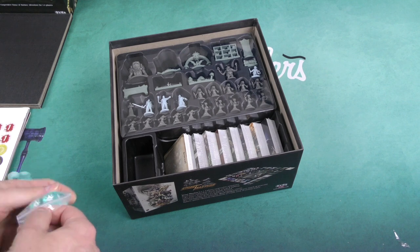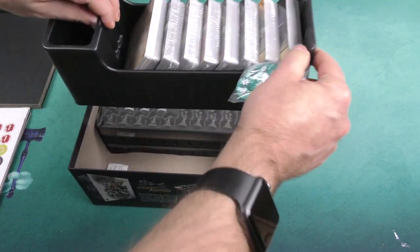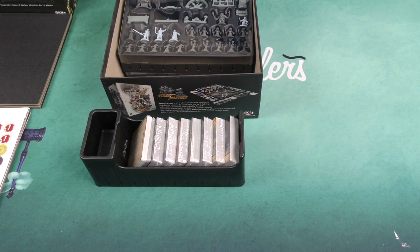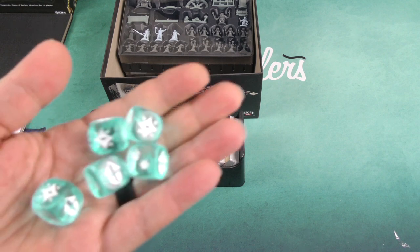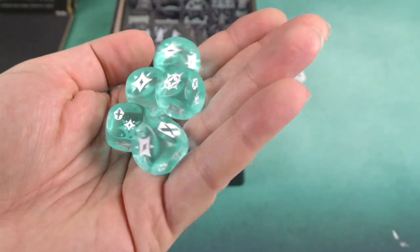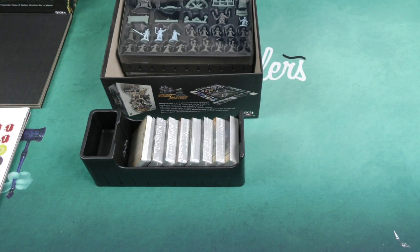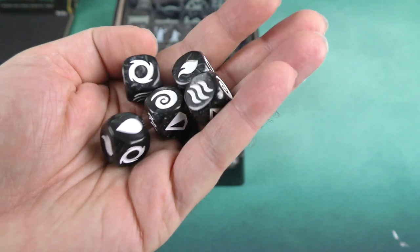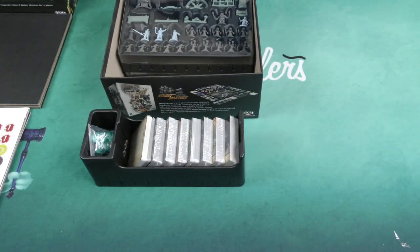Let's take a look at some dice, shall we? Dice are nice. I believe these are the hero dice — translucent, lovely etched custom hero dice. And then I believe these are the ultra dice here, which from my experience — I played the game before it was published — I remember really enjoying the ultra dice quite a bit.